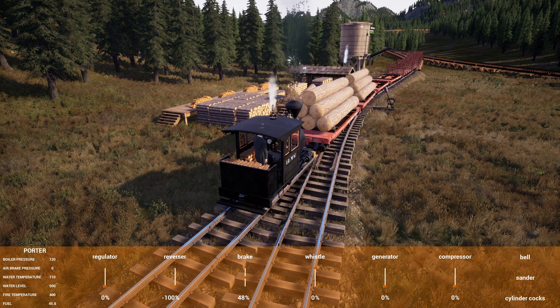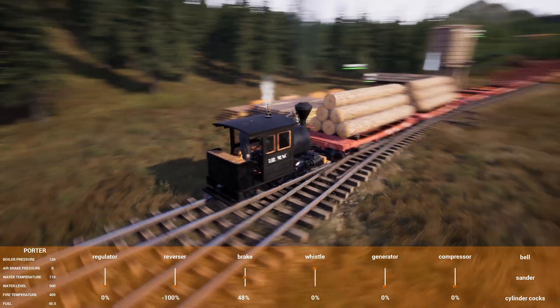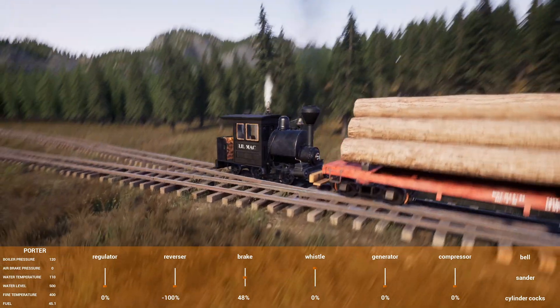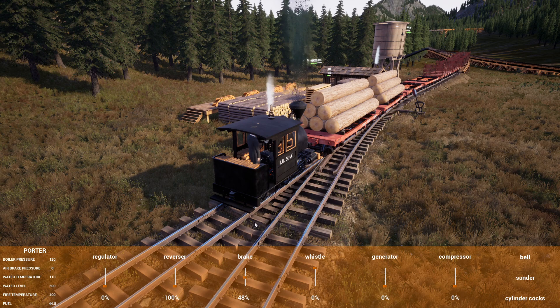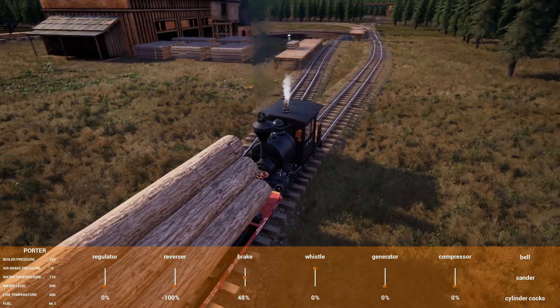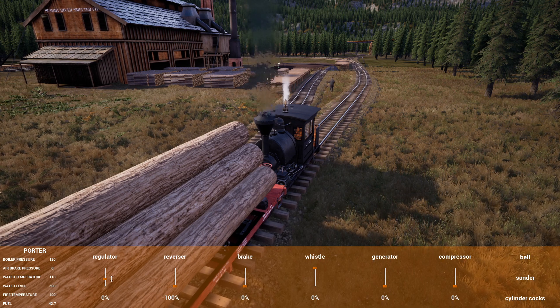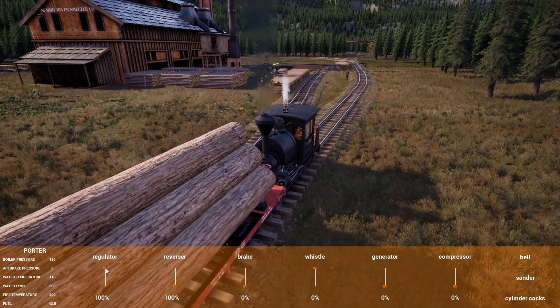We're going to be going full tilt all the way up because I need every ounce of speed to get up there. Go throw the switch — other way, we're going the other way, backwards. We're going up the backside now so we can show everybody the iron ore run. This is how we're going to get iron ore up to the mill. All right, I'm ready. We've got to throw that other switch and here I come — full regulator.